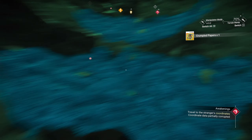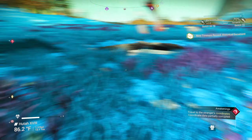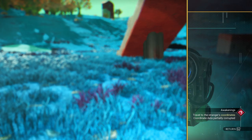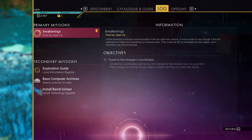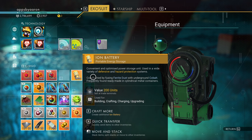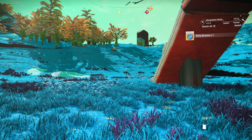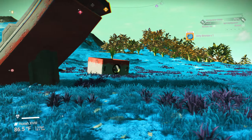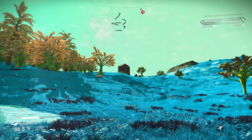We unlock it and get a rare item — crumpled papers. This is all free, we just dug it all up. When we look at this rare item, it's worth 1.5 million — you just go sell it. I noticed this giant building over here, let's get in the ship.